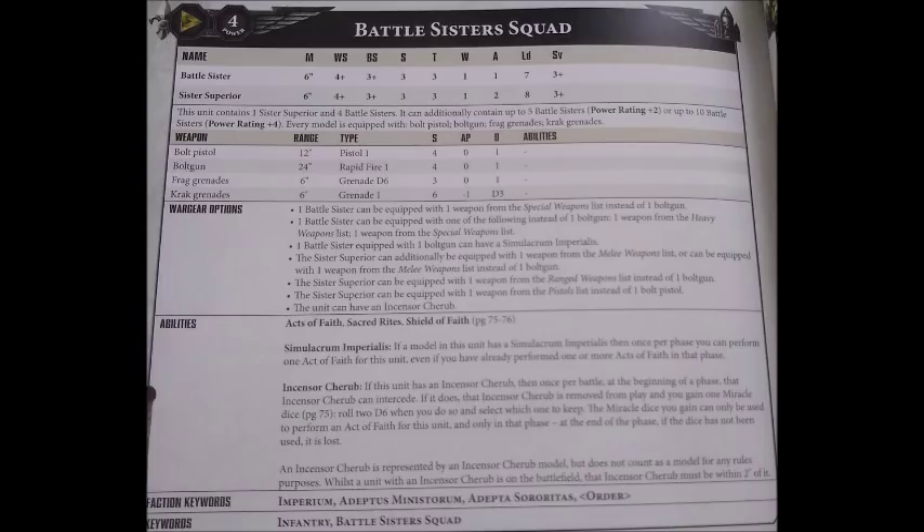Battle Sister Squads are a Troops choice for Codex Adeptus Sororitas. They are 9 points a model at base, so 45 points for the standard 5-woman squad, and you can have up to 10 Battle Sisters per squad. They have a movement of 6, weapon skill 4+, ballistic skill 3+, strength and toughness 3, one wound, one attack, leadership 7, and a 3+ save. The Sister Superior has the standard sergeant upgrade of one extra attack and one extra pip of leadership, meaning the squad will typically be leadership 8.